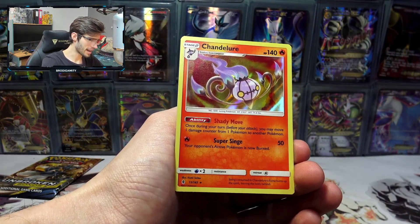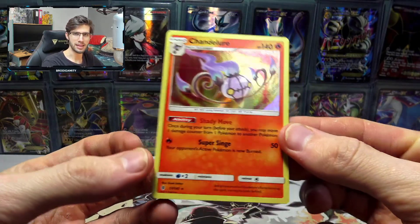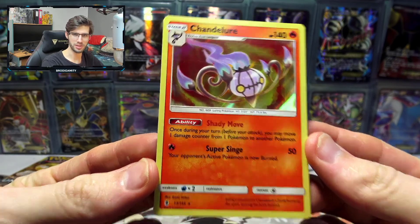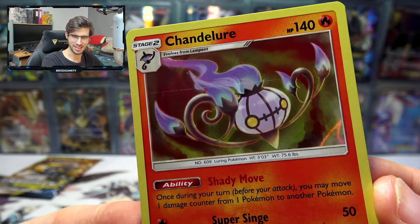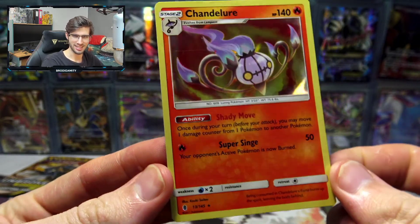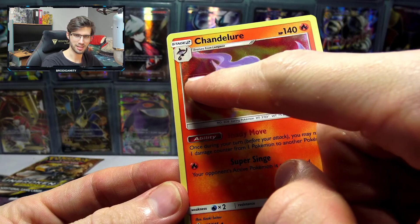Going back to back with our pull packs. Nasty print line on that one. It's a Chandelure holo — 140 HP with Shady Move and Super Singe. You can see that print line; it's very distinguished, straight through there.